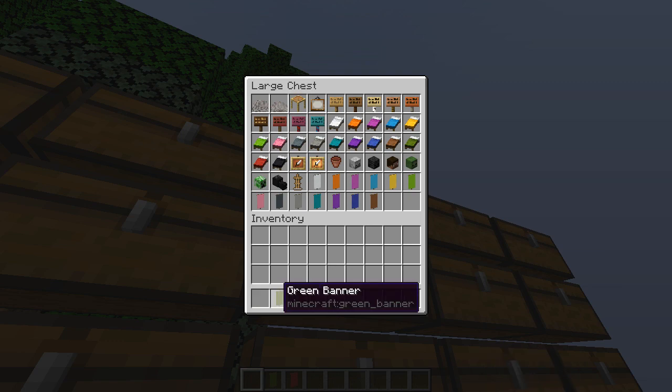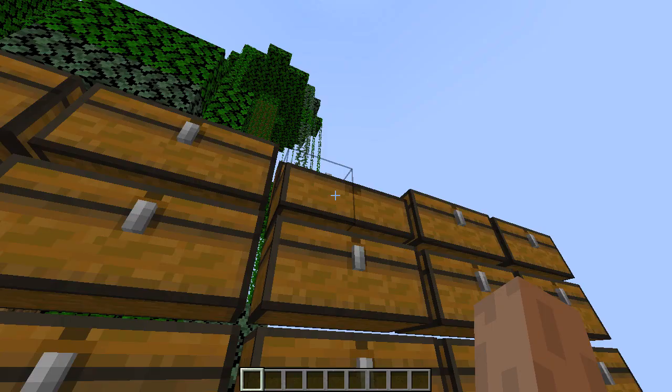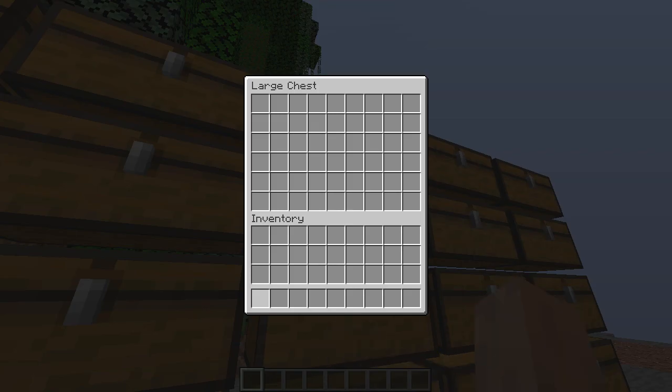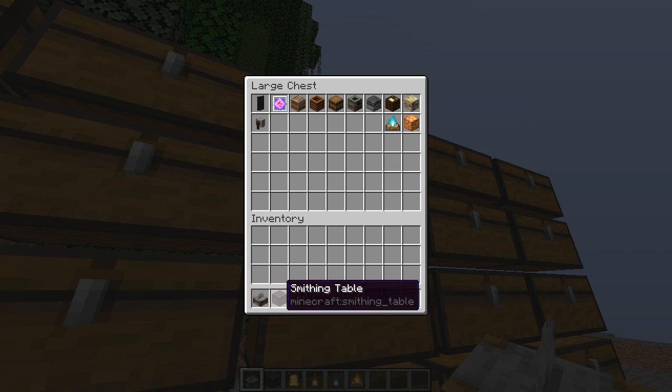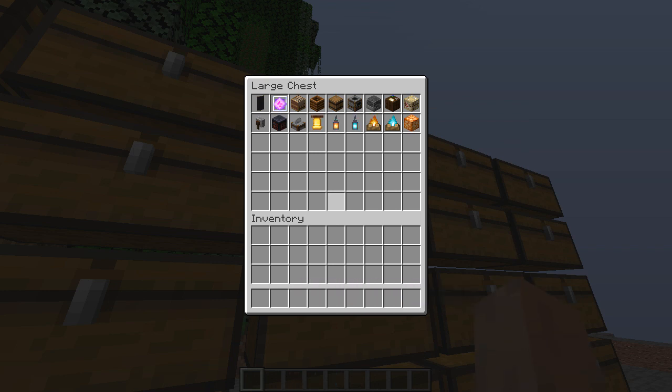That's it — red banner finishes off. Okay, finish the row and then we'll stop and start on grindstone. Yeah, ends on the shrewd line. What's your first three? Grindstone, smithing table, stonecutter, bell, lantern — got it all.